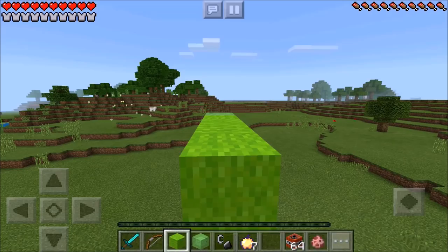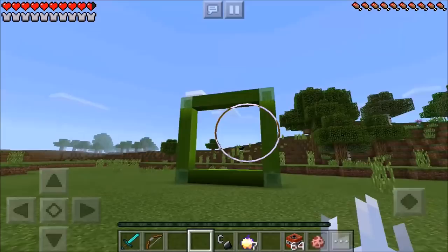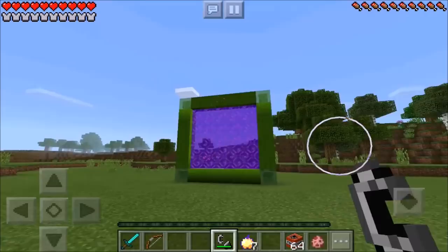Then go ahead and place 1 Slime Block on the edge. Now you can run and jump on down and take a look at this absolutely amazing, beautiful, epic frame you have just created. Now go ahead and grab your flint and steel and light this baby up. Boom! Wow! Don't that look absolutely amazing? That would definitely make me want to scroll down and smash that red subscribe button, guys.